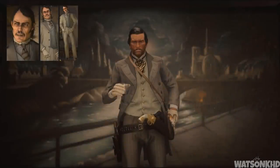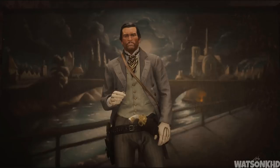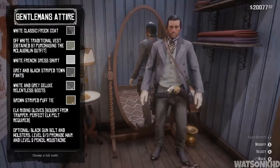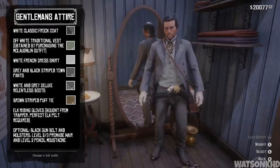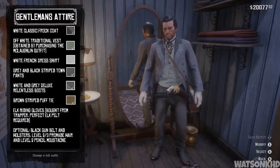Next up we have the gentleman's attire. Originally worn by John to make him look like a wealthy high-class aristocrat, it granted him access to the high-stakes poker club in Blackwater. To make this outfit you will need the white classic frock coat, the off-white traditional vest obtained by purchasing the McLaughlin outfit, the white French dress shirt, the grey and black striped town pants, the white and grey deluxe relentless boots, the brown and cream striped puff tie, and the elk riding gloves which can be bought from the trapper after selling him a perfect elk pelt. Optionally, I like to wear a black gun belt with holsters — for example the gambler gun belt and holsters as well as the upgraded gun belt and holsters, both black — and they go with the suit very well.